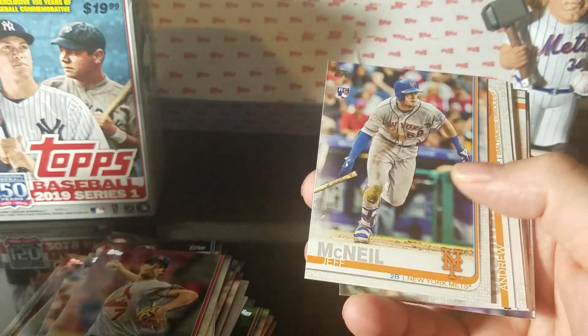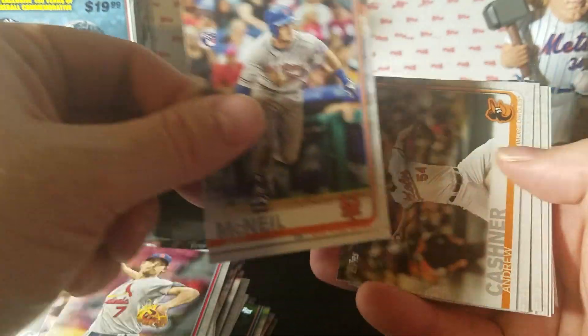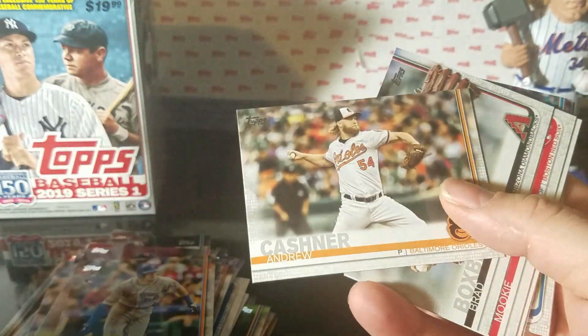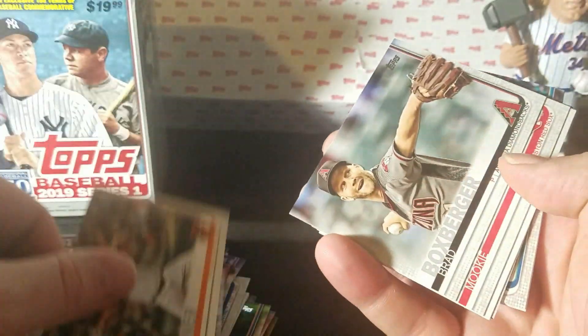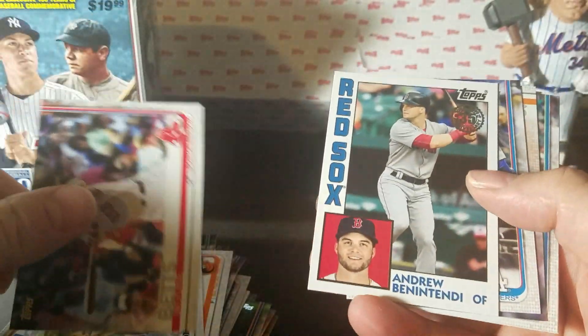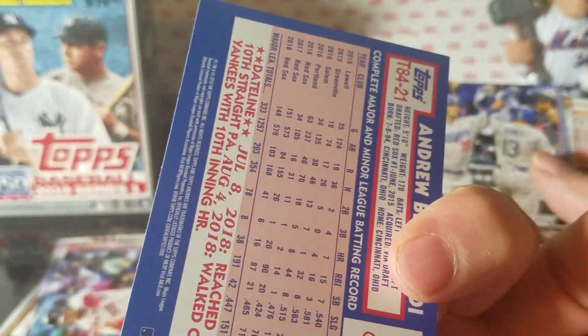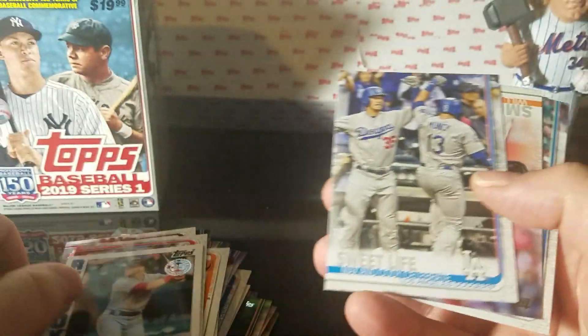There we go - Jeff McNeil rookie card, one of my favorite Mets at the moment. I've seen a couple on-card autos of him as well as Brandon Nimmo. I'd love to see if I can get one out of the hobby boxes I bought. Mookie Betts, Andrew Benintendi - nice.